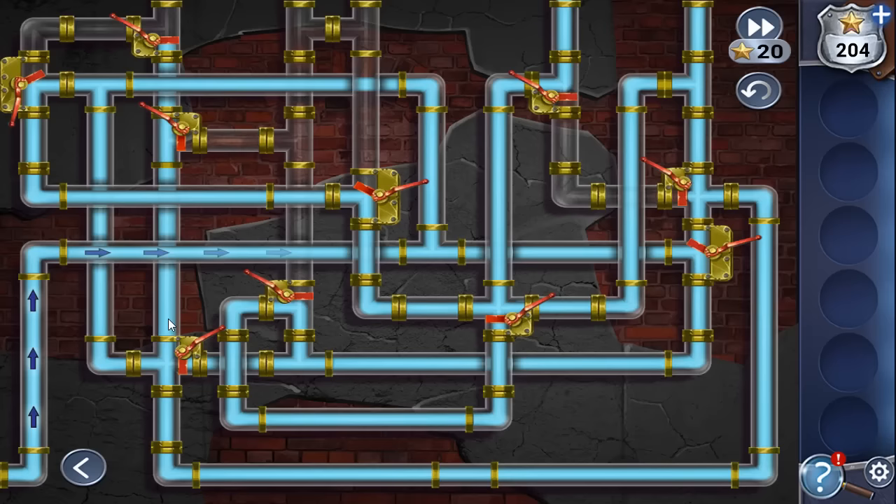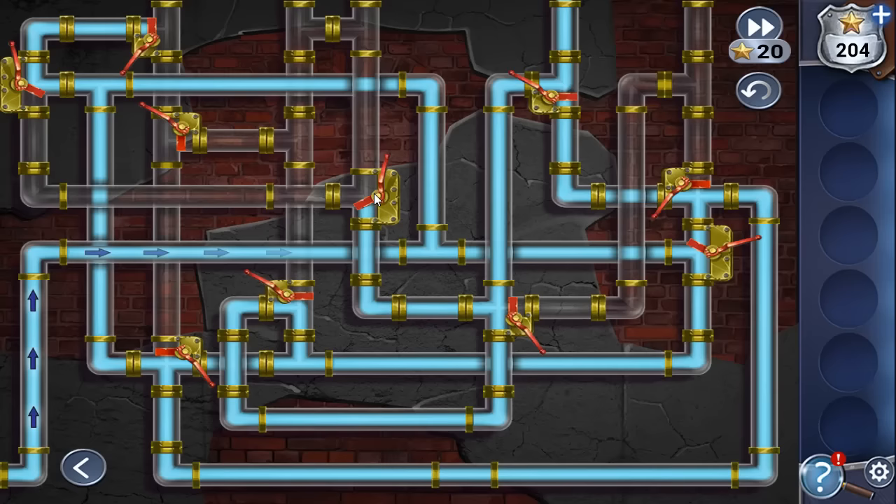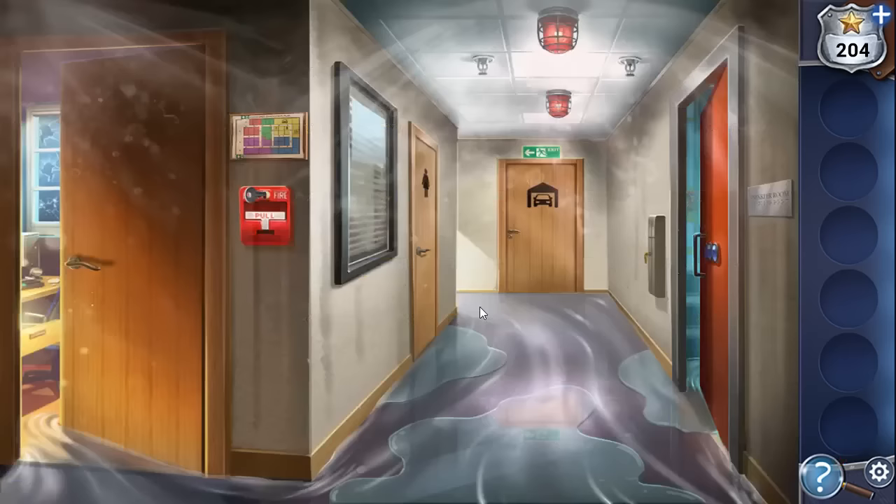Working through the pipe puzzle: stop the flow here, then there. And it's done — the sprinklers are off and it's silent.